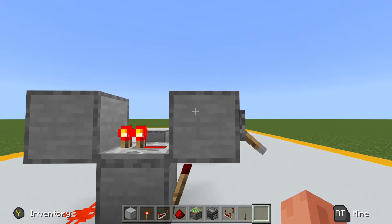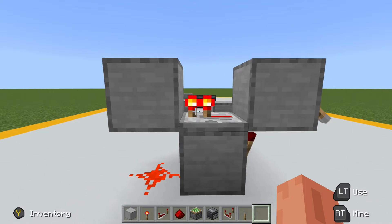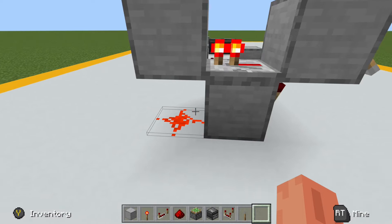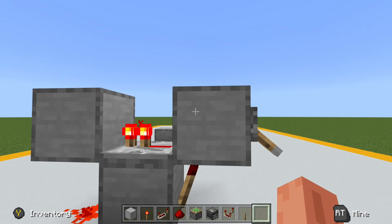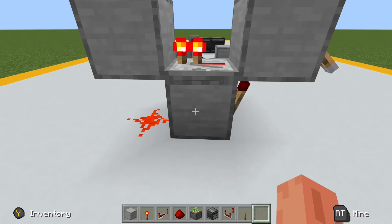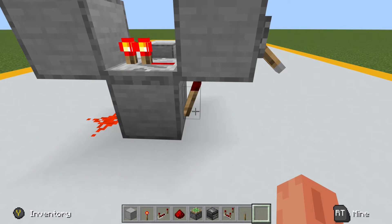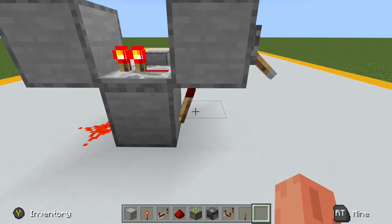The way it works is very similar to the torch clock: when this block is powered, it powers this repeater, which in turn powers this block and this redstone dust, which powers this block, which means that this redstone torch is now turned off. If it is off, it means this block is no longer powered, which means so is the repeater, this block, and this dust, which in turn means that this block is no longer powered, which means that this torch can now be turned on, which then repeats the cycle, creating a regular pulse.